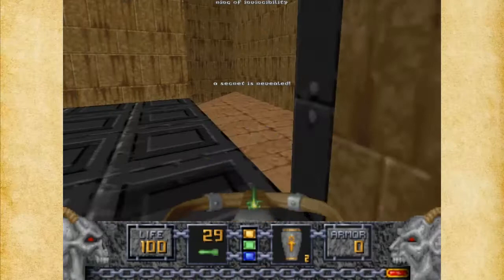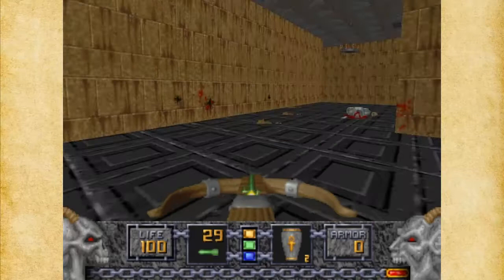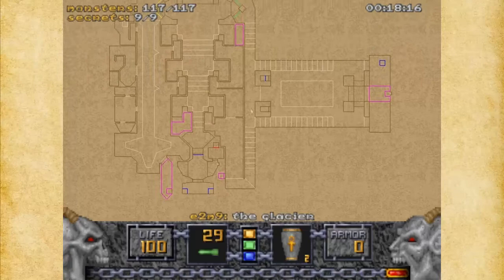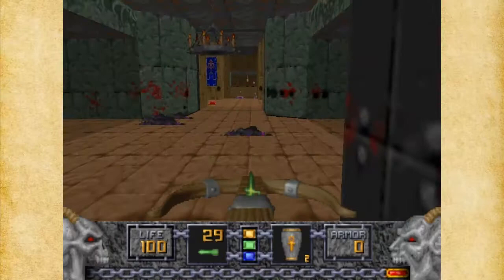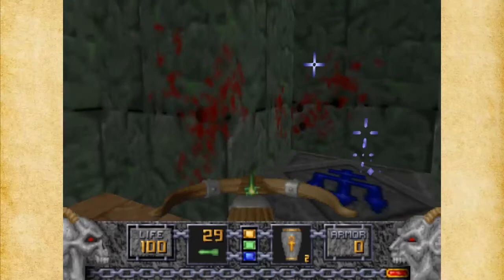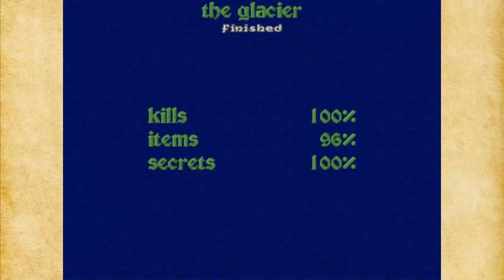So we're ready to exit the level. This level isn't too bad as long as you pace yourself and don't try to corner yourself in too many places. Although we're low on armor, I think we'll be okay. So we're ready to exit the level — everything's done. The Glacier is now finished. We've got 100% kills and 100% secrets, and the item count is fine. On the next level, we're going to take care of the Catacombs. Thank you so much for watching and have a good day. Bye!